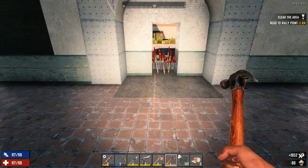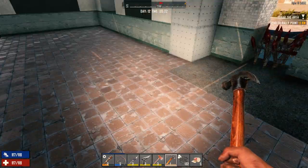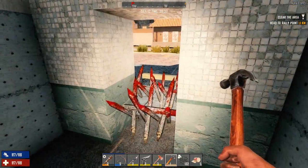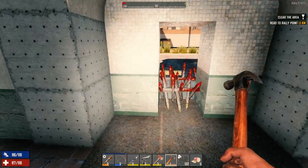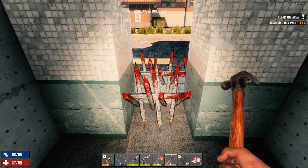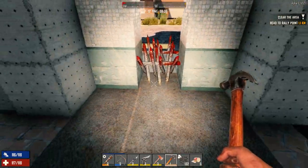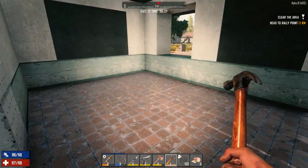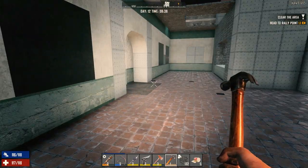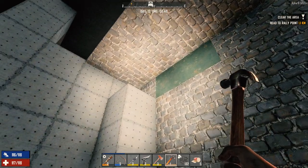I've got two blade traps I want to put somewhere in here. I have to figure out how I'm going to do it — maybe on the outside, maybe on the inside. They've got to be protected so they don't get beat on and destroyed. Maybe we just put them outside so that when they're trying to get in, or we could put them inside. I haven't decided what I want to do yet.